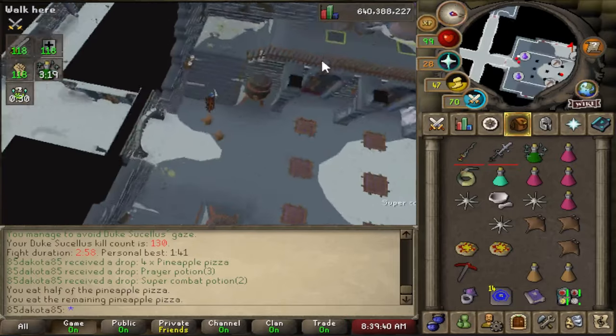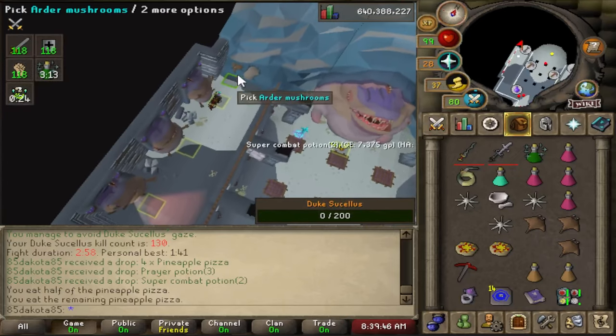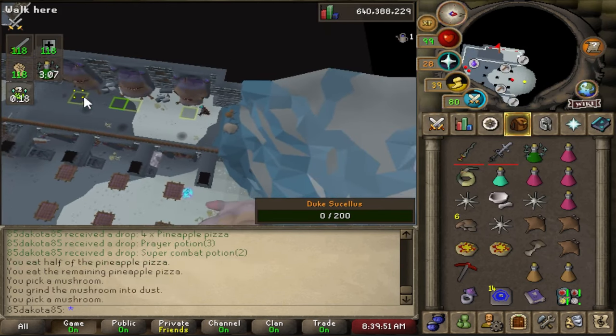Drop a couple of food off and then start heading down the path for the next kill. The timer doesn't start right away — you can see when these guys open up their eyes and get started. But in general if you run right away, you can get all the way up to the mushroom before that timer starts, before the fight actually begins.